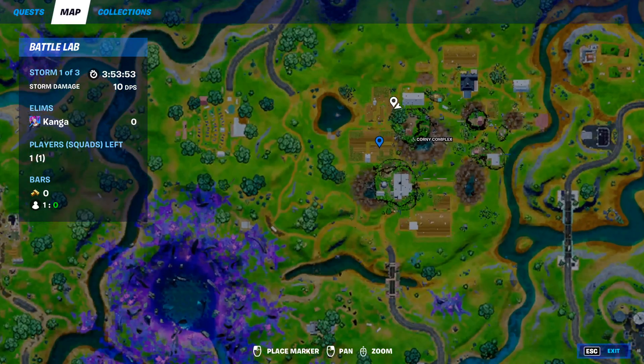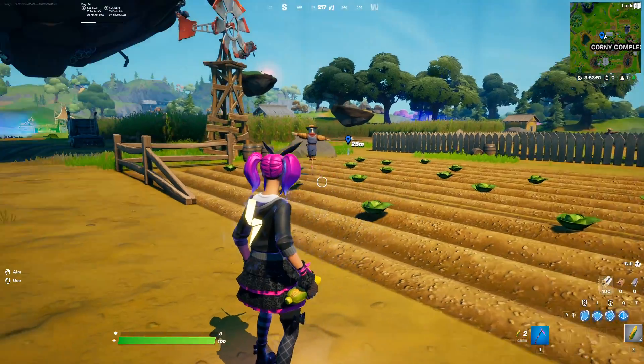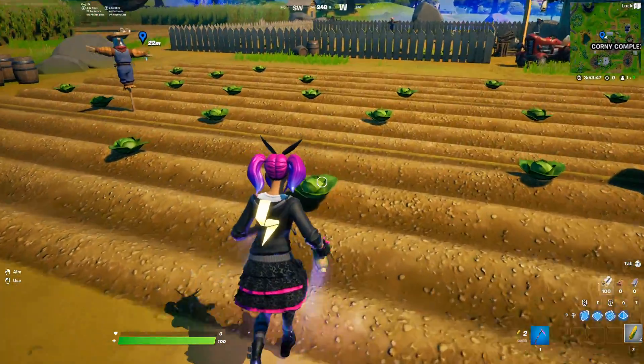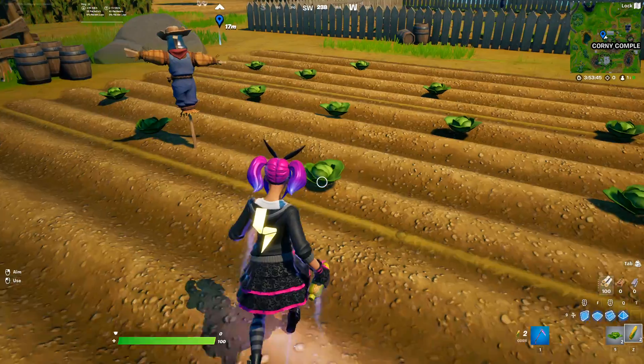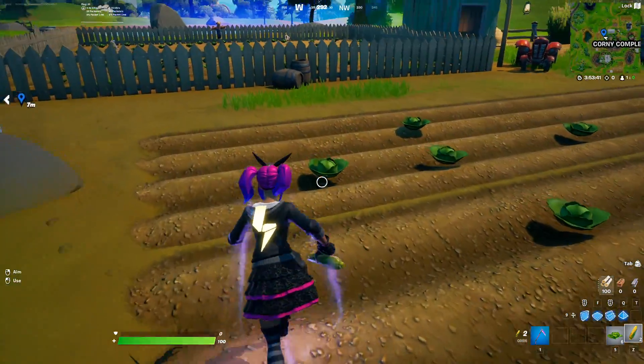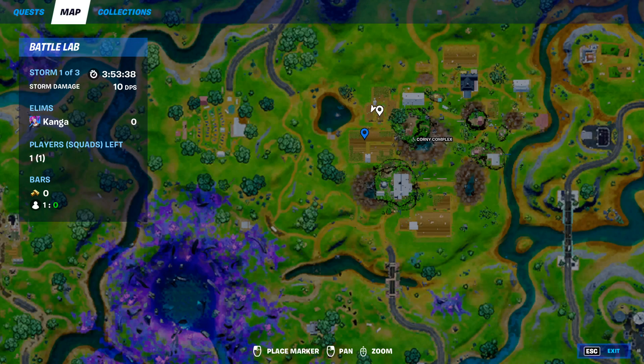Alternatively, you can come to these cabbages — this is right here on the map, just around this area of Corny Complex where all the cabbages and corn are. You can just go up to them, press gather, and that is going to count as collecting forage items at Corny Complex. That location is on the west side of Corny Complex.